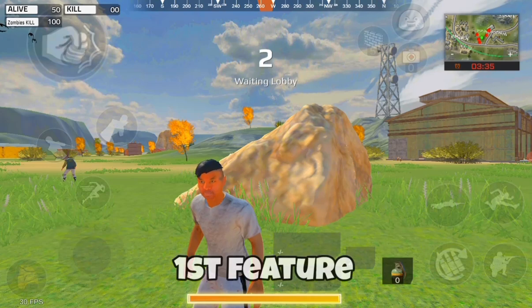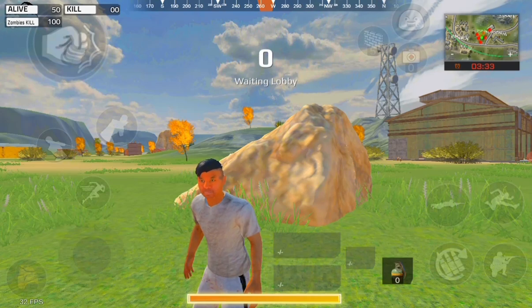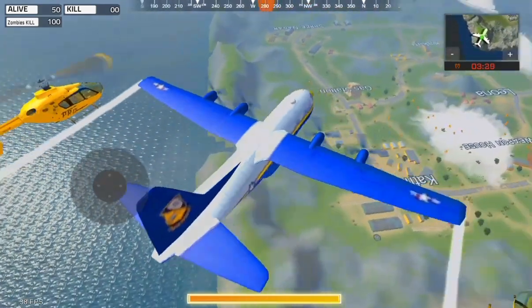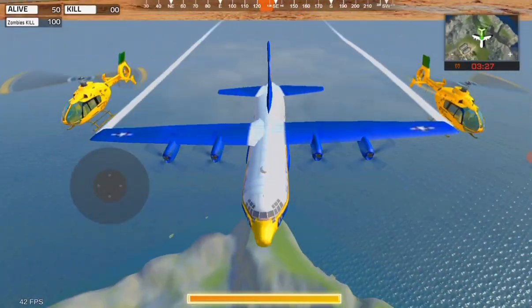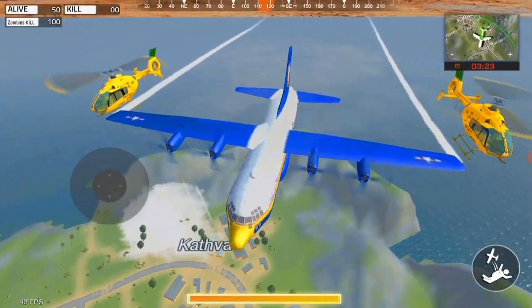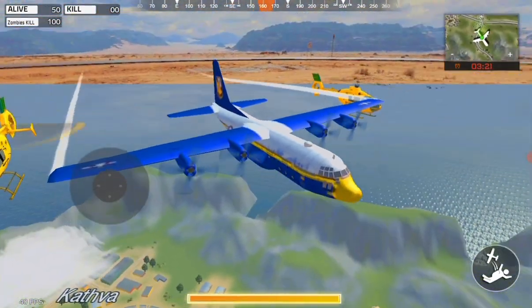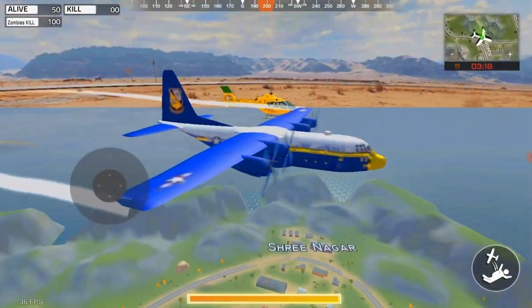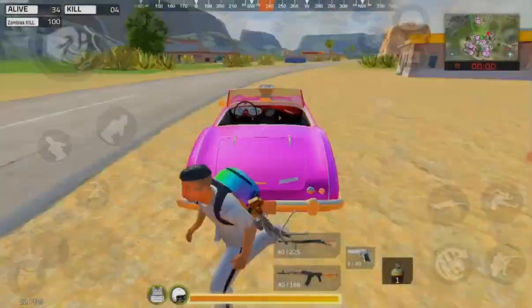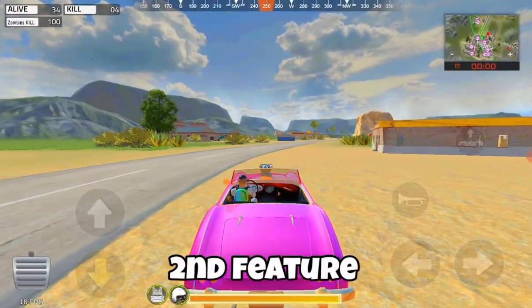The first feature is a new animation feature added in SUPR. When you are flying in the flight, it will show aircraft with two helicopters behind it, as you can see now. This is the best animation feature added in this update. Many more optimizations in the game will be added — they only added two or three new features overall.